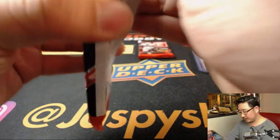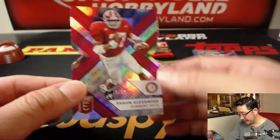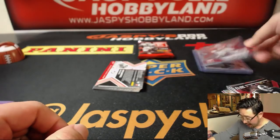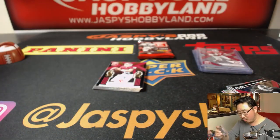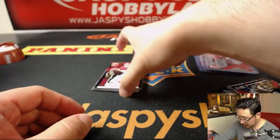Pack one — good luck. Sean Alexander, out of 99, die-cut. And we have Georgia's Trenton Thompson — Draft Picks autograph. One more to go.